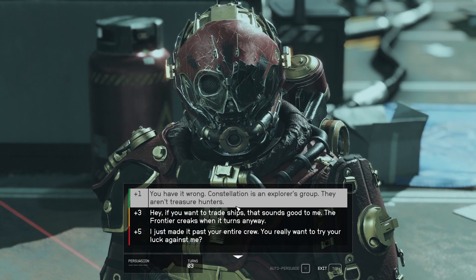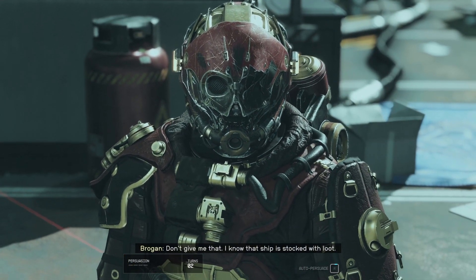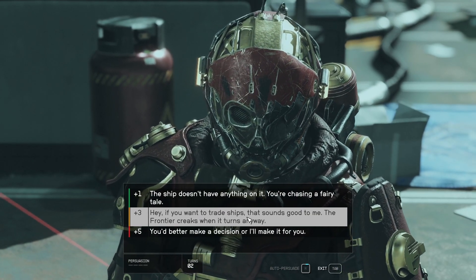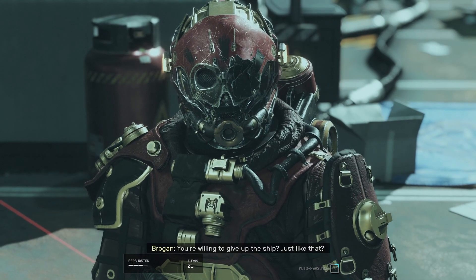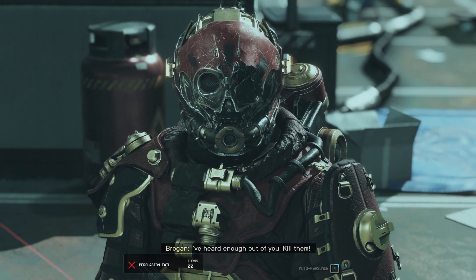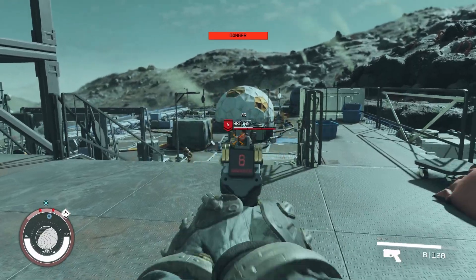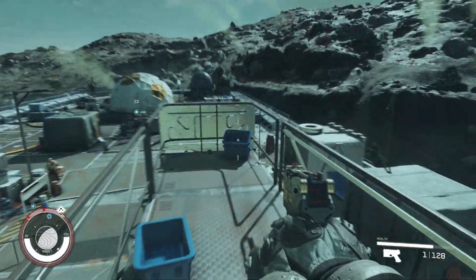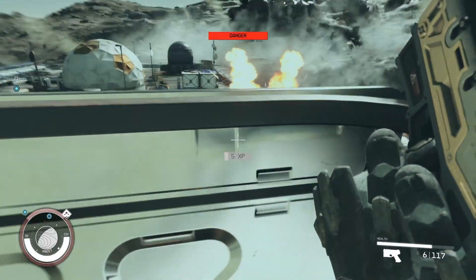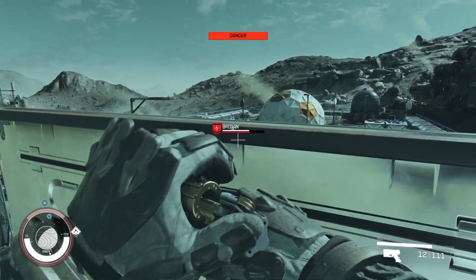I'll try persuade - talking us out of this. Persuasion minigame: I've got 3 turns, need 4 total points. Go for the easy one - failed the easy one. If you want trade ships, let's go for it - failed that too. I failed, so lots of explosions now - with reinforcements, that's fantastic.